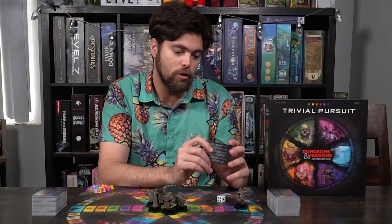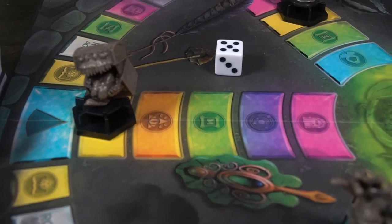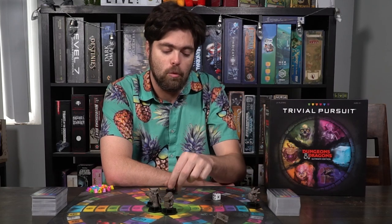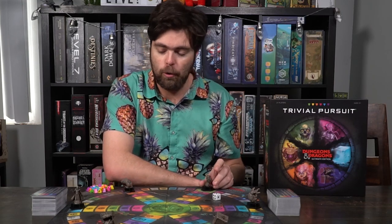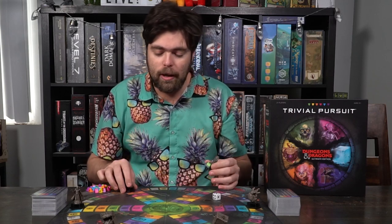In this game there are going to be multiple categories: magic and miscellany, history, monsters, dungeons and adventures, characters, and cosmology. When they read the question to you, you have an opportunity to answer it. After you answer, they'll check the back to see if you are correct. If you are correct, you'll be able to roll the die again and once again move along the game board. Whenever you answer a question correctly on any of the spokes of the wheel, as long as you roll and answer correctly, you can then move again.